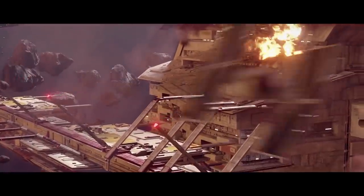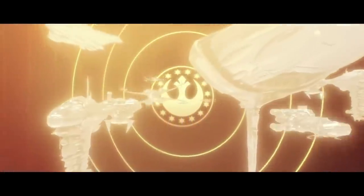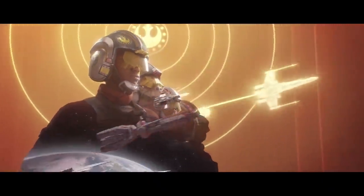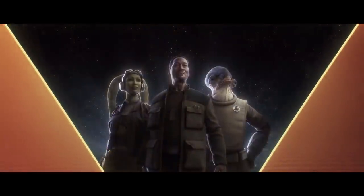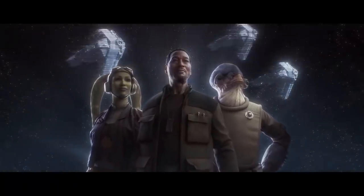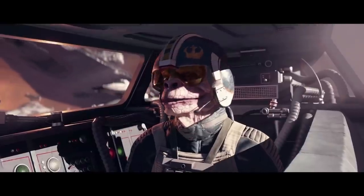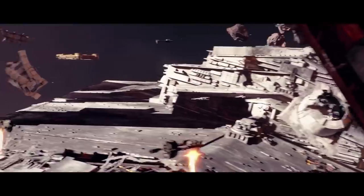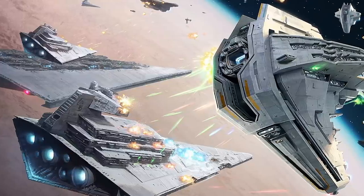I'll first take a look at the Starhawk, then the Allegiance — use the timeline to skip around. The Starhawk was the first major warship created by the New Republic. You might question how it's an evolution of the Star Destroyer since it looks nothing like one, but the Starhawk is actually made out of scrapped ISDs. From the third Alphabet Squadron book and Star Wars Squadrons, the Star Destroyers used in the Starhawk program were largely ones that would have otherwise been decommissioned.